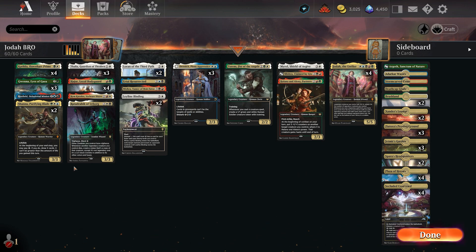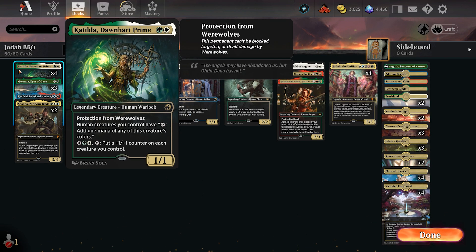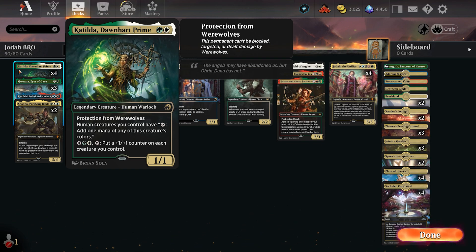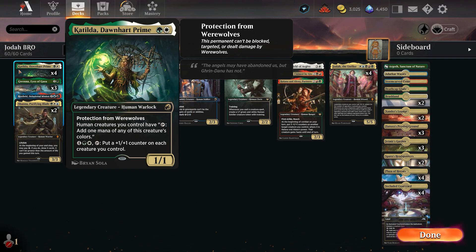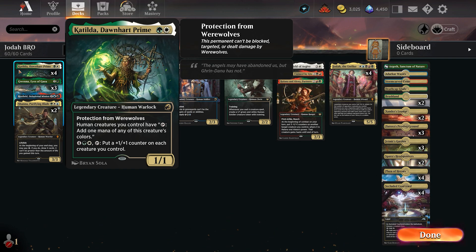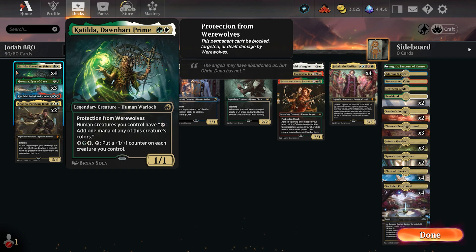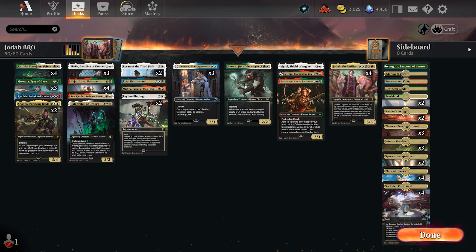I've separated the cards into a couple of different piles based on the roles they fulfill. The first one is ramp. We have four Katilda Dawnheart Prime. It has protection from werewolves, which is nice against Brutal Cathar and the hasty wolves in some of the Gruul decks or mono red aggro decks. Human creatures you control have tap, add one mana of this creature's colors. Most things in here are human, so you're usually getting good value off of this tap ability.